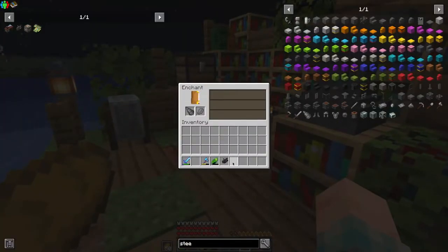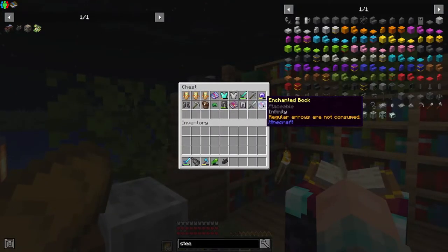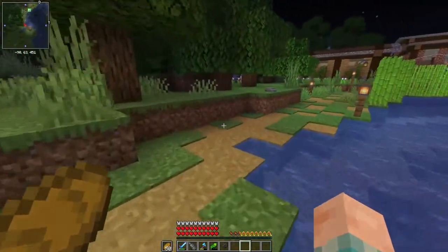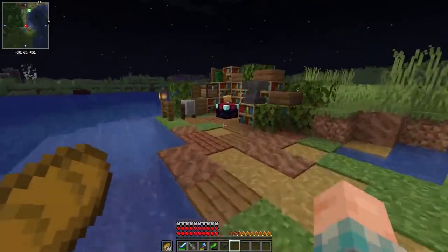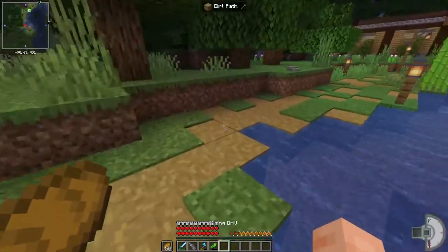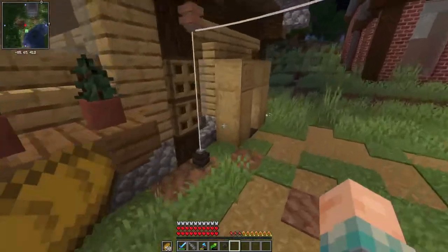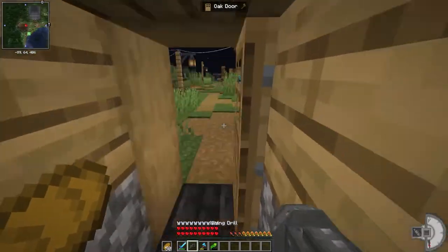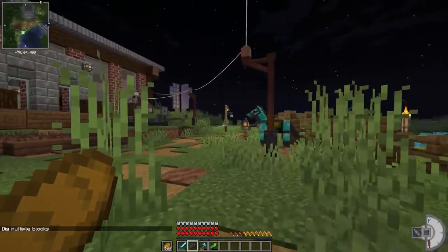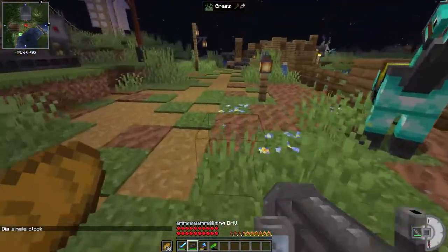I wanted to confirm that these can't be enchanted — I'm like 99% sure. Yep, okay. I would have to assume the same goes for a book that has an enchantment. I think the actual drill itself is also not enchantable — correct. Because I really wish that these could be augmented with silk touch or something, that would be really nice. But they can't, and that kind of doesn't soil it necessarily, but it definitely makes it less than ideal. So I'm going to grab this and you'll see in the lower right-hand corner we have a gauge that tells us what the fuel level is.